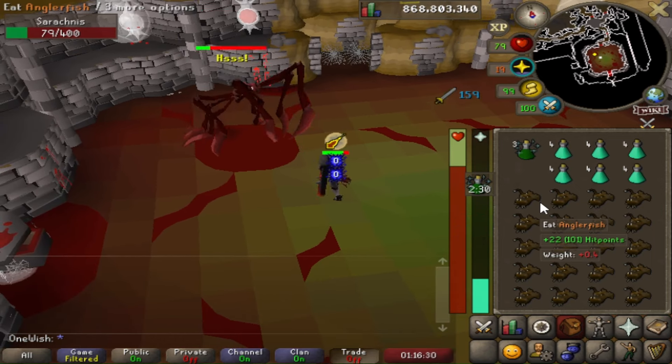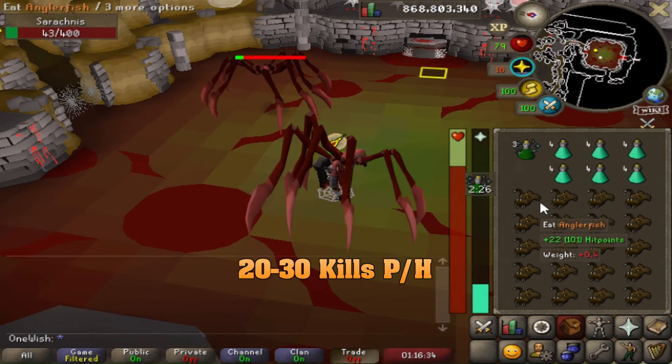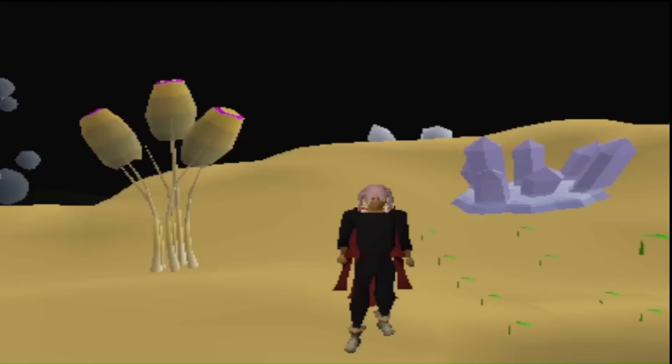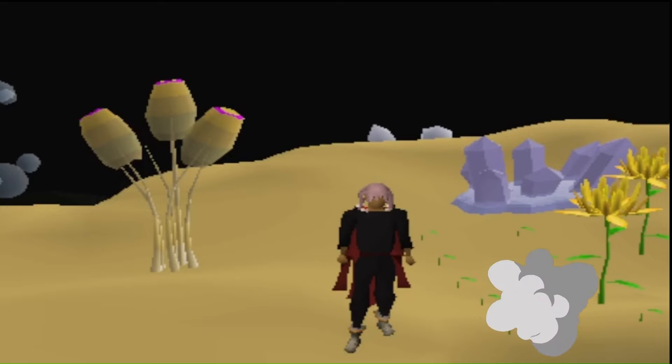With this method, a single kill should take you between 2 and 4 minutes. You can expect to get 20 to 30 kills per hour. After every kill you will have to drink a prayer potion and possibly eat some food. If you enjoyed this video, check out the two on my left and consider subscribing to the channel.